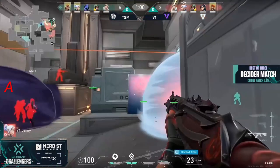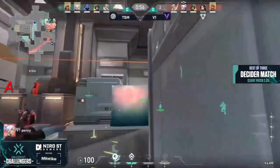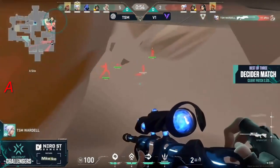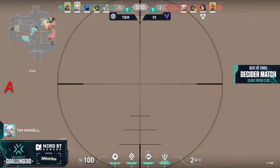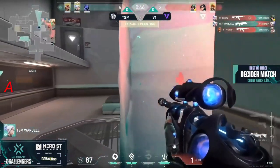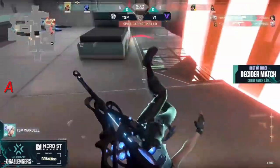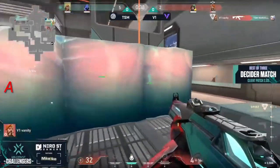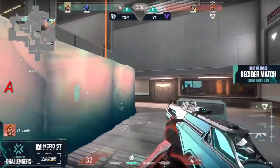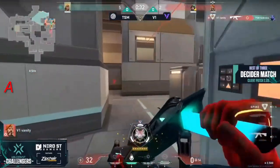A couple of smokes going down to block vision — onto wardell, spike still hanging out as they try to get zelsis as many alt orbs as they can grab. Wardell actually goes good for one, so effies is off the board. No recons — wardell trades out his teammate but vanity gets one as well on top of it all. Wardell pops the knives but the orbital strike pushes him out and vanity trades the kill.